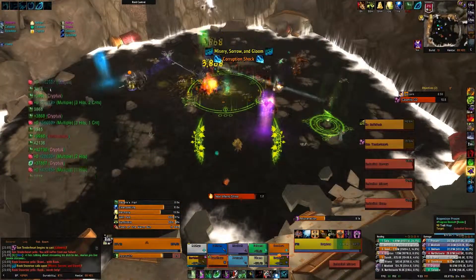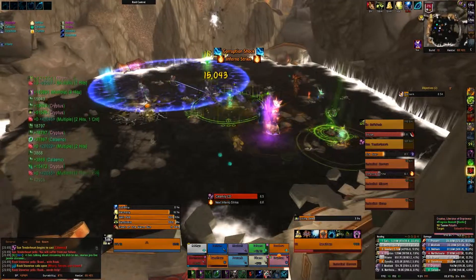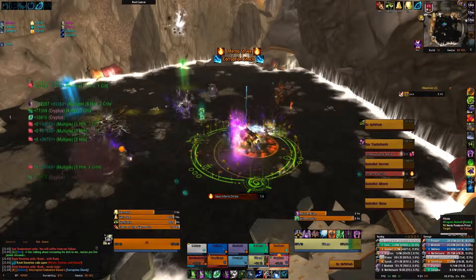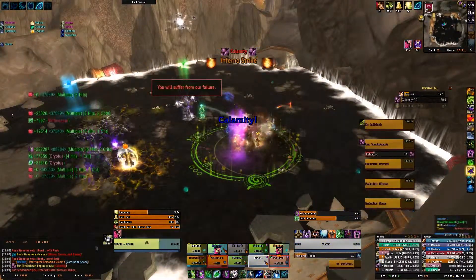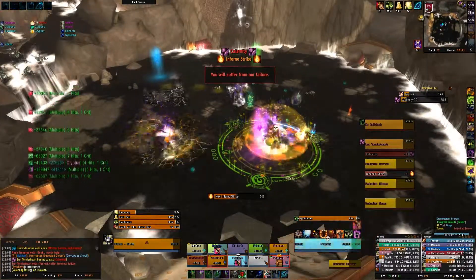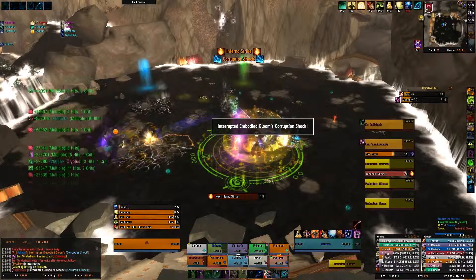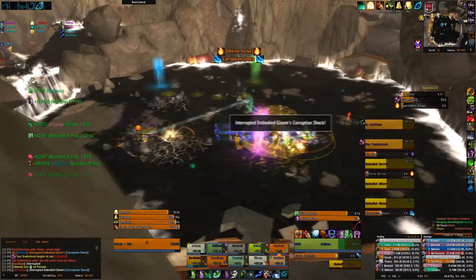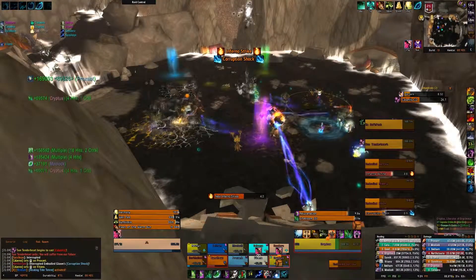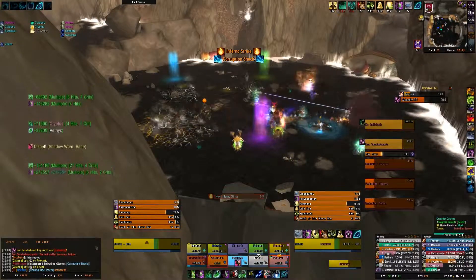It is worth noting that the Bond of the Golden Lotus is still active, which means you have to bring Rook Stonetoe, He Softfoot, and Sun Tenderheart all down to one percent health simultaneously. If you leave them to cast Bond of the Golden Lotus they will restore 30 percent of their maximum health, which will mess up the end of the fight, especially since the DPS requirements are fairly high on heroic mode.